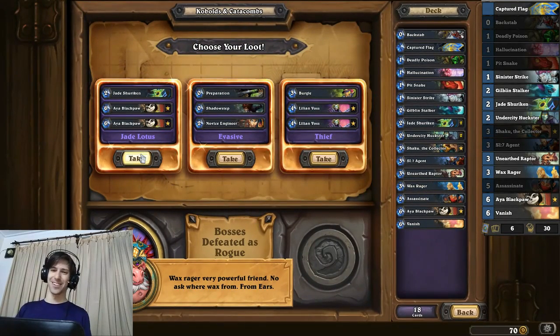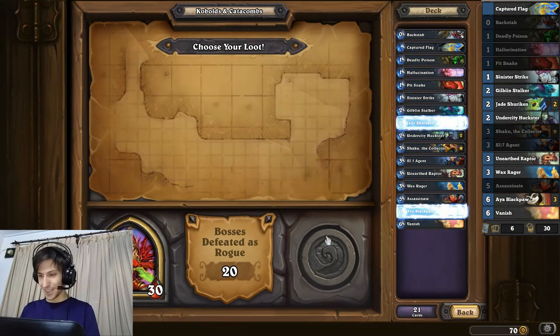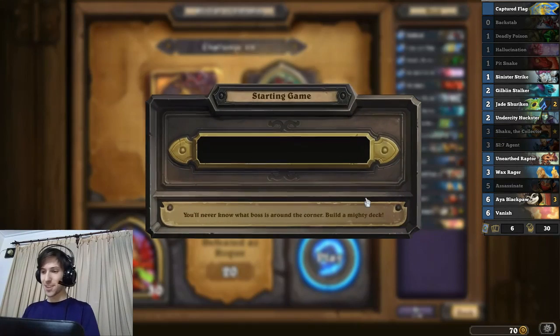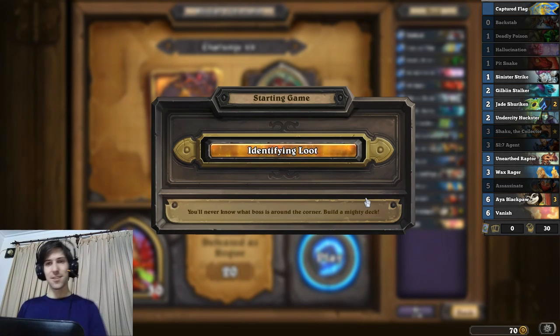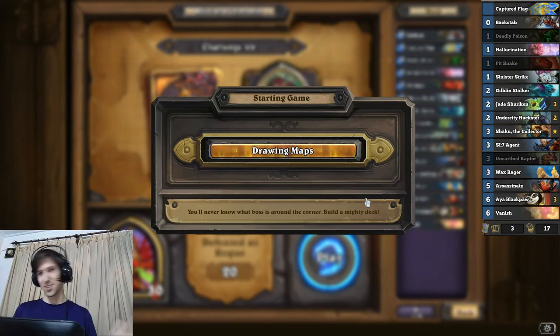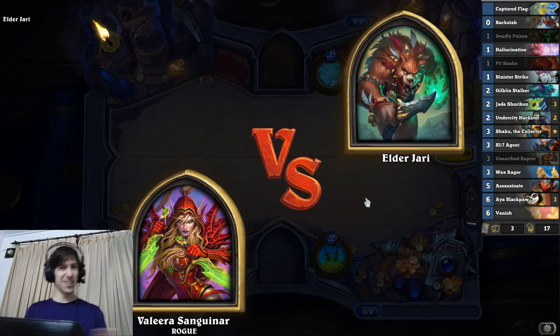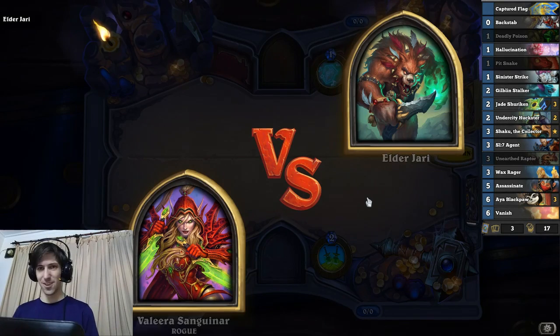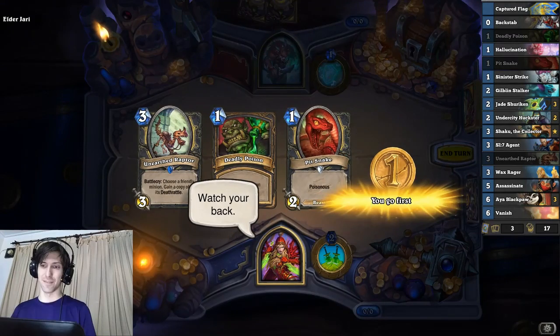Oh my god, so good. Double Jade, double Aya Blackpaw. That's good, no question there. So this Jade Rogue is already coming together - three Aya Blackpaws, that is such an overpowered deck. The thing about these dungeon runs is sometimes you get a bad deck and you just die, and sometimes all the cards fall in your favor. And this is looking like one of those times. I lost a lot of times with Rogue, but sometimes you just get lucky and sometimes that's what it takes.